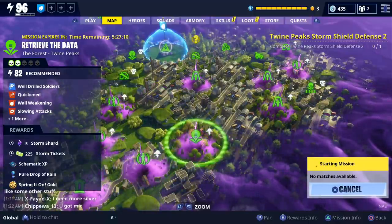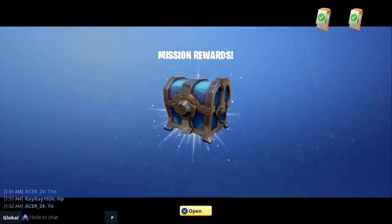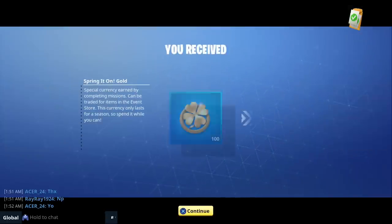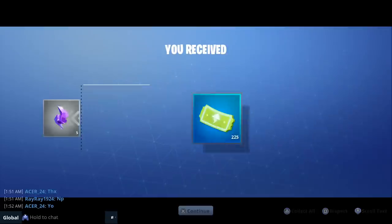As you can see in this example, we were doing a level 82 Retrieve the Data mutant storm mission, and this was my second mutant storm mission. Not only did we get 103 gold just from completing the mission, but we also completed the Endless Storms quest which gave us an extra 100 gold. In my opinion, this is the fastest way to earn gold.